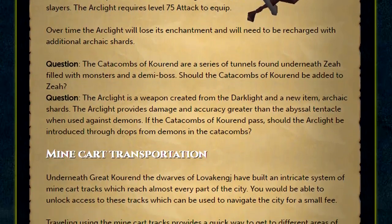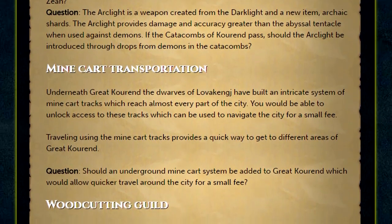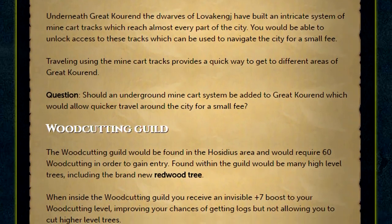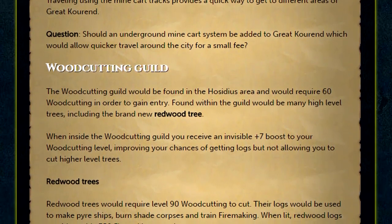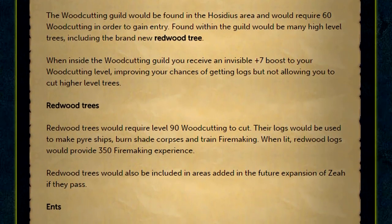In addition, we're looking at adding a minecart transportation system beneath these caves. We're also proposing the idea of a new Woodcutting Guild, which while inside you'll be granted an invisible plus 7 boost to your Woodcutting level, and the addition of the new Redwood Trees, which will require 90 Woodcutting to chop down, and can be used to make Pyre Ships, burn shade corpses, and of course train Firemaking.